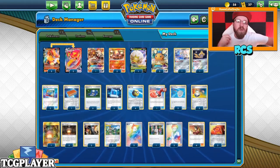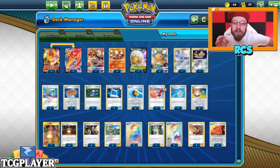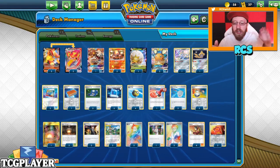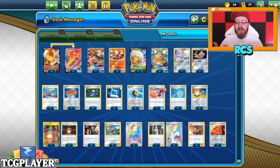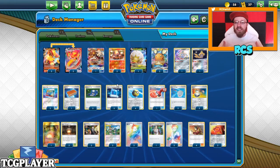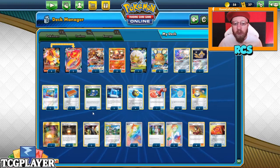One thing worth noting is that this is a post-rotation deck — not the current Sword & Shield, Ultra Prism, Darkness Ablaze format — it's a post-rotation format. So this gives you an extra advantage if you're thinking about post-rotation more than any other format.